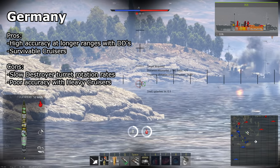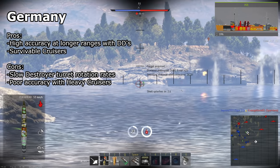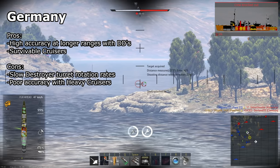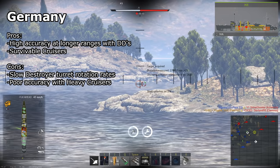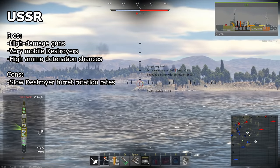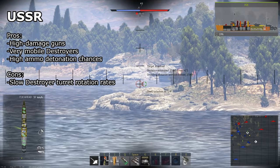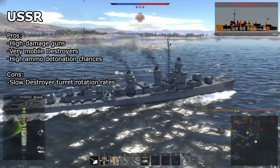Germany's destroyers have very accurate and consistent cannons, making them powerful at longer ranges that the guns of other countries struggle to consistently hit at. However, they have slower rotation rates on their turrets, making it difficult to rapidly react to new targets. German light and heavy cruisers tend to be pretty tanky, having either turtleback armor or the physical size to resist most weapons. Their heavy cruisers have accuracy issues, however, making them a bit inconsistent at longer ranges. Most Soviet destroyers have high damage cannons and great mobility, but the slow rotation rates of their mounts make them very slow to respond. Notably, their destroyers have powerful SAP shells, making them one of the few countries that can consistently detonate the ammo racks of other ships in destroyer battles. Their cruisers have high damage guns and do particularly well at detonating the ammo of enemy cruisers.